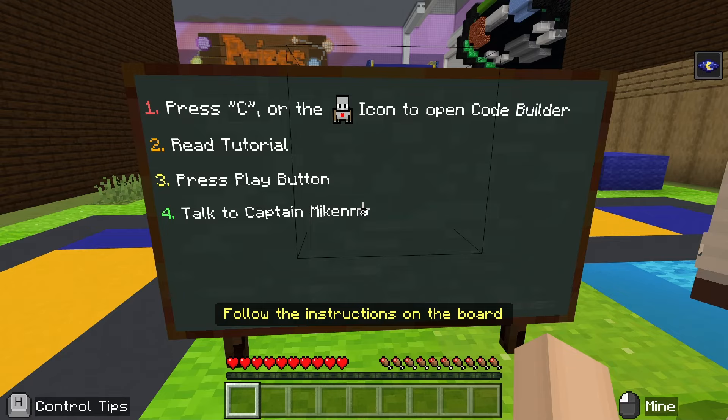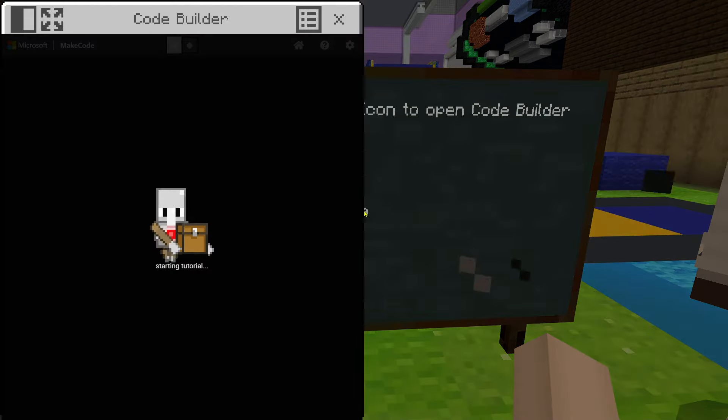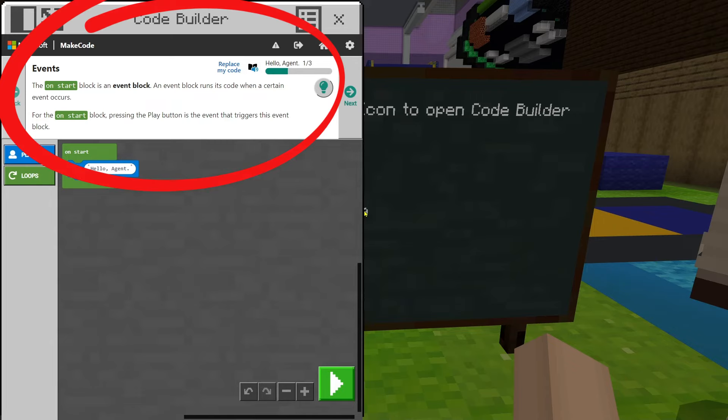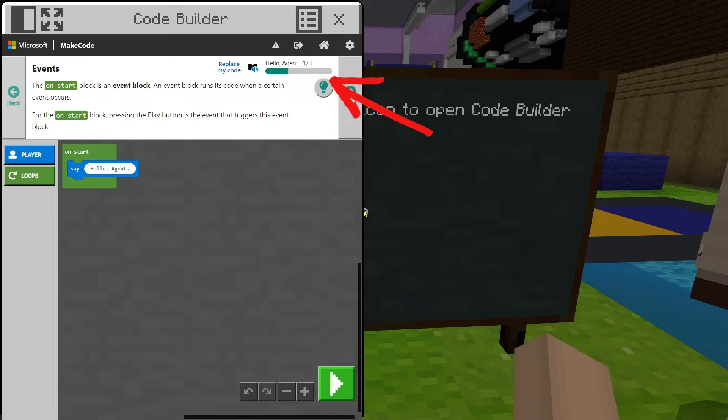Let's start with Step 1 and open CodeBuilder. Since I am on a keyboard, I'll press C. Before we go on, let's get an idea of the MakeCode layout. At the top, we can see the tutorial instructions. The top right tells us we are on Step 1 of 3. There are back and next arrows on either side to guide us through the steps.